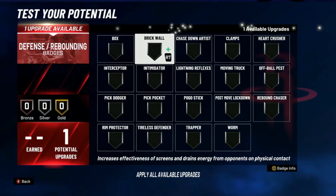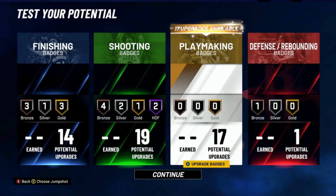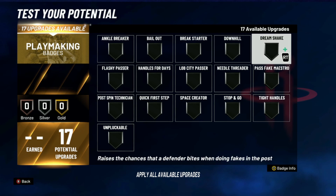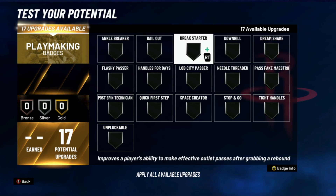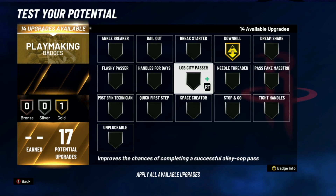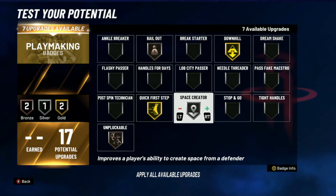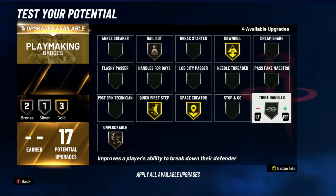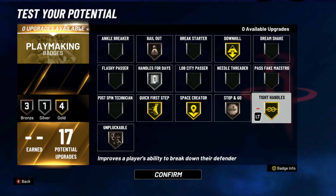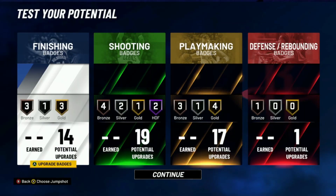For our one defensive badge we're actually gonna go with intimidator, because intimidator just makes you a better defender — for some reason it makes you able to contest anything. For our playmaking badges I'd want some downhill — we need downhill on this build just in case you get the ball and keep running. Unpluckable bronze at least, quick first step, space creator probably gold because you got the extra badges, tight handles probably silver or gold, stop and go, handles for days — something along these lines.